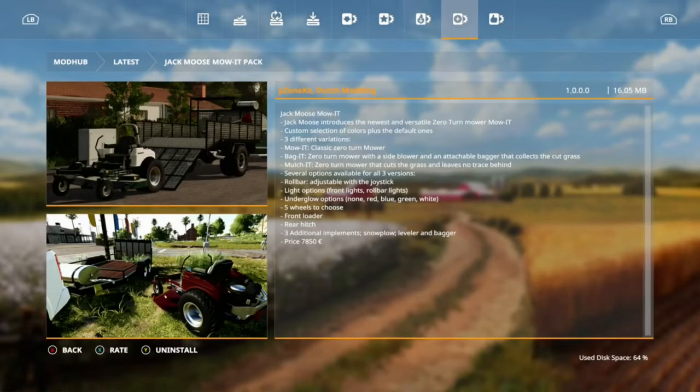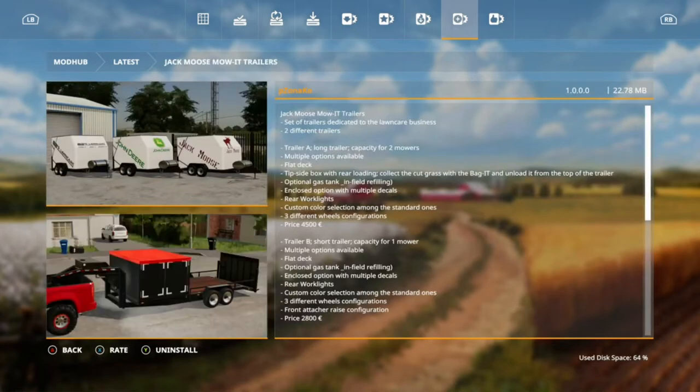Hello and welcome back to my channel BigBudsGaming. In this video we've got two new mods I'm going to be looking at in Farming Simulator 19 today. It's the Jack Moose Mow It Pack and the Jack Moose Mow It Trailers.